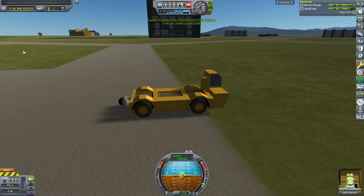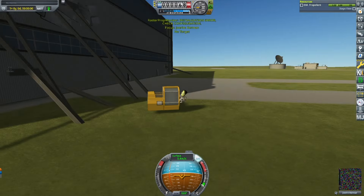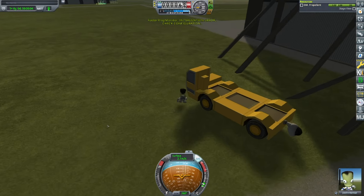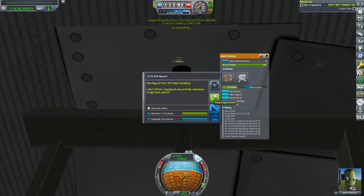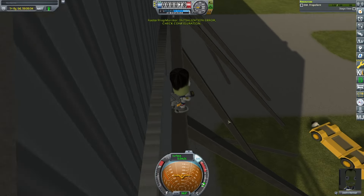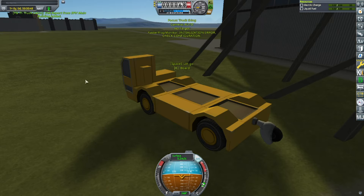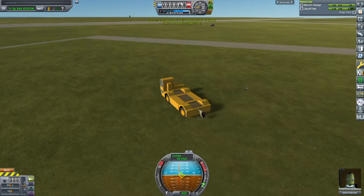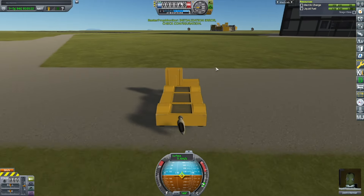I crash into a lamp post and try the space plane hangar, which I do have a science report from. Let's climb the hangar, and I get another science report. The parachute doesn't work - I'm guessing that's just because I've not levelled up enough to have the parachute work. And now I've done the science report.